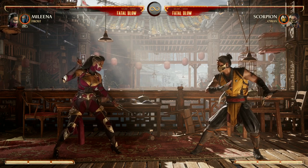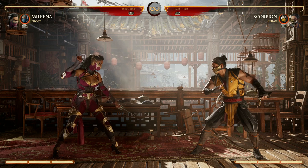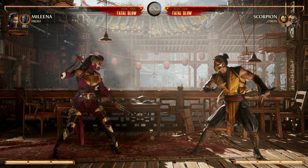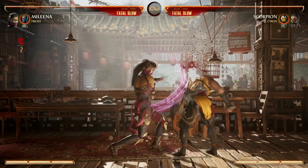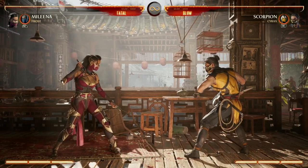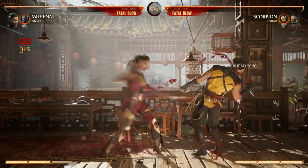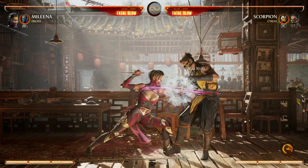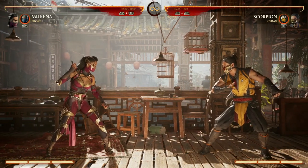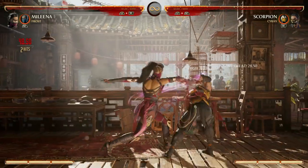Now to start off with the bread and butter for Mileena, including her mix-ups and her normals, she's got some pretty good stuff. She's got some good overheads and lows that can go into some awesome combos. First and foremost we have our 1-2 combo — it's a three-hit combo from a two-input combo, and that is canceling into some specials. We also have our 2-1 combo, and the reason why both of those are great is because both can end with the grab — so you can do 1-2 grab or 2-1 grab.